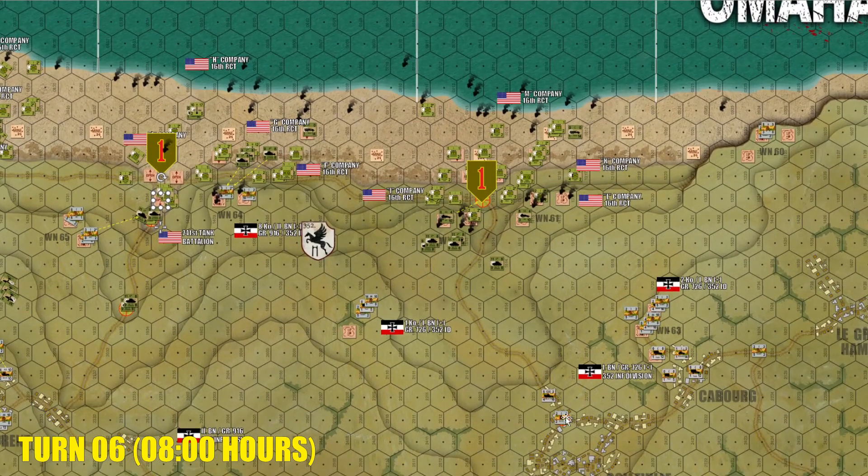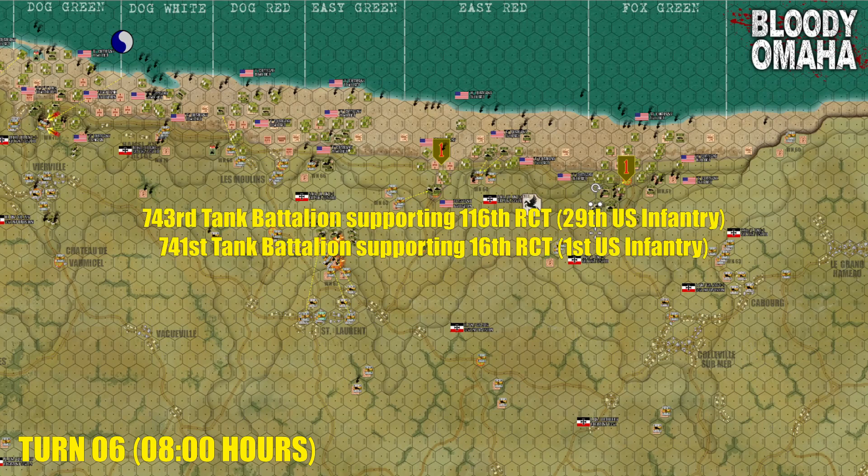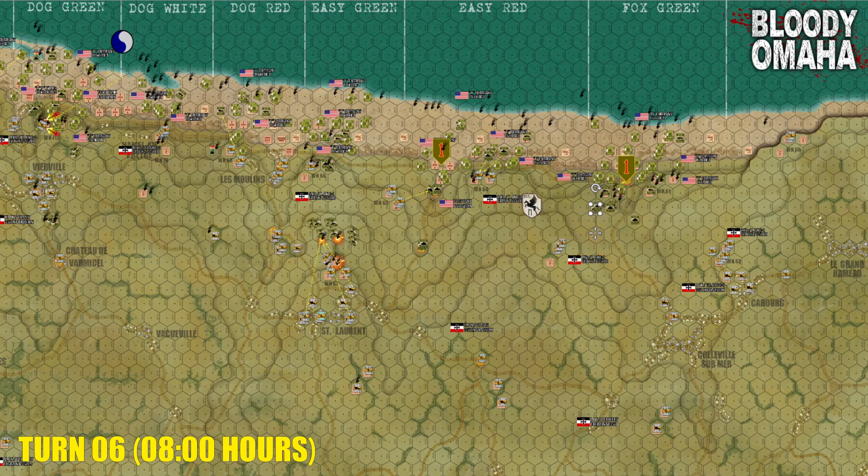Way over here to the extreme right, this draw is pretty much busted open too. The Americans don't have the second objective hex yet, but they have the better part of at least two companies of tanks. If anything has gone especially well for the Americans in this game, it has been their tanks. Survival and landing rates among the two American tank battalions were far above what we saw historically, and it has made a hell of a difference on the table. Over here in the Big Red One sector, we're not seeing Omaha Beach as it happened at all — we're seeing Omaha Beach as it was planned. If things had actually gone according to plan, this is probably the kind of thing we would have seen.